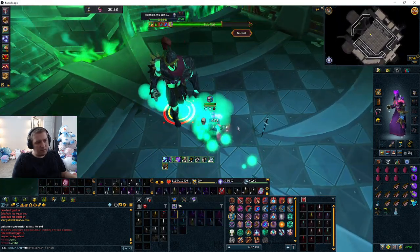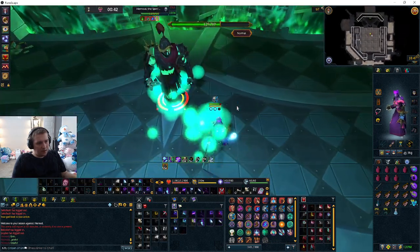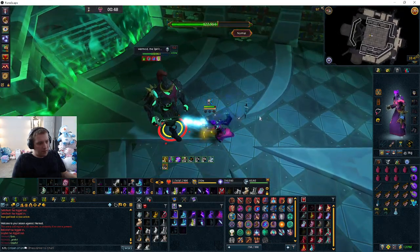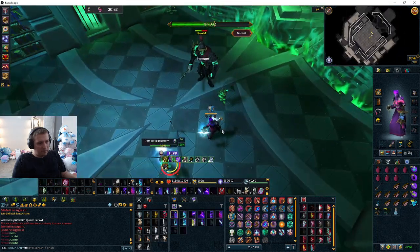If that hits you, it's only a 2,000 damage hit and it disables your protection prayers. So it's not the end of the world — don't worry about it. You can just keep attacking him. He's going to summon some skeletons now.